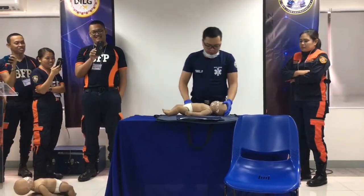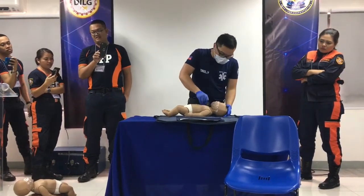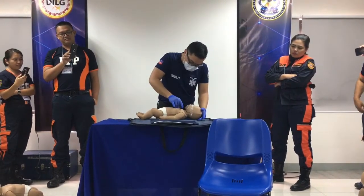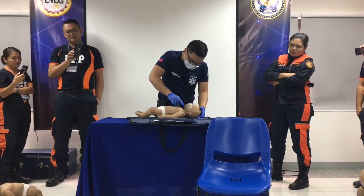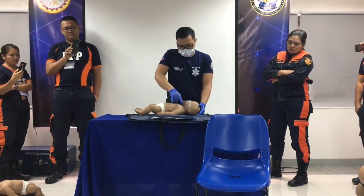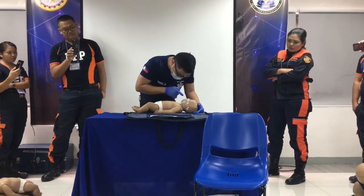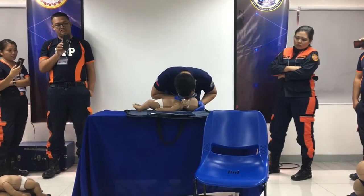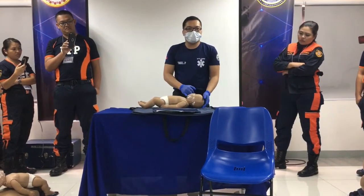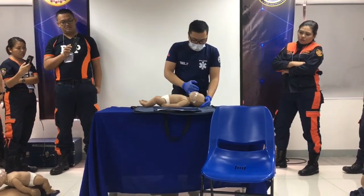Then you never check for pulse — start compressing with the baby. 1, 2, 3, 4, 5, 6, 7, 8, 9, 10, 11, 12, 13, 14, 15, 16, 17, 18, 19, 20. Open the airway. Check if the obstruction is seen — not seen. Ventilate. Air bounces back. You never tilt back but keep in neutral position. Air bounces back. Neutral position.